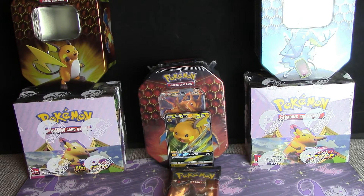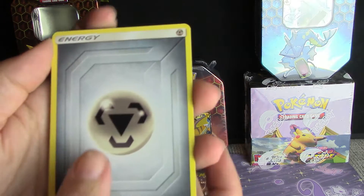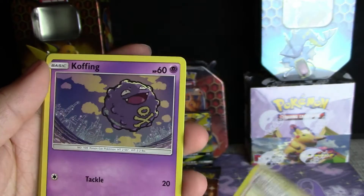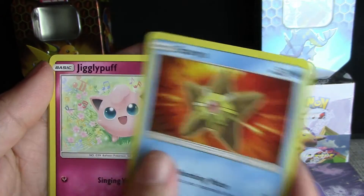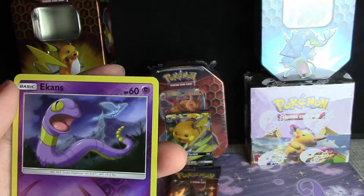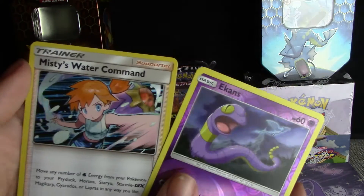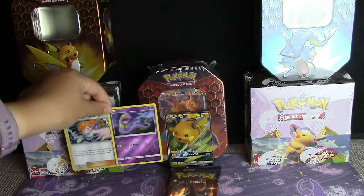I'm guessing Hidden Fates is Sun and Moon, so we'll go fourth from the back. We've got Metal Energy, Misty's Determination, Jynx blowing us a kiss, a Clefairy just touching the sky, Staryu, Jigglypuff — looks so cute — and an Eevee, and then a Reverse Eevee. I love it when that happens in a booster. And our rare: a holo Misty's Water Command. Nice!